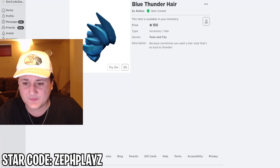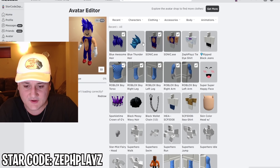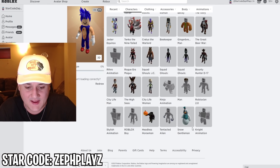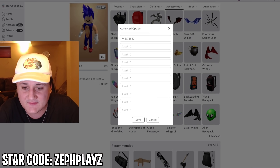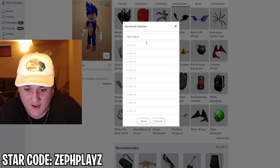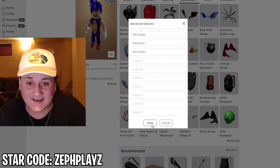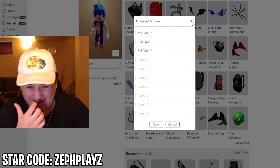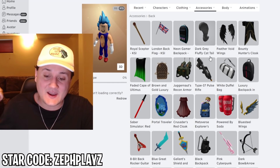Let's see how this looks combined with the blue thunder hair — we might be able to combine them. If we open up the blue thunder hair and the blue awesome hair, we should be able to combine them by going to accessories. This might be a little bit tricky, so I'll go to advanced and put the blue thunder ID here, and also add the blue awesome hair. Let's see how that looks — I've never done this with hairs normally. Yeah, that does not look good at all. We're just going to keep the one hair because having both just looks wrong.